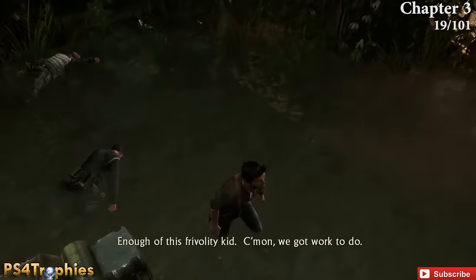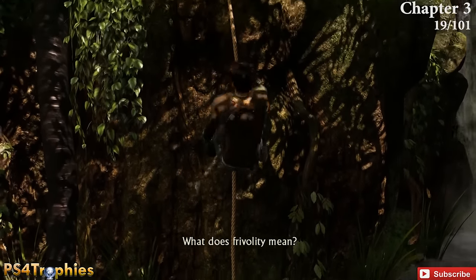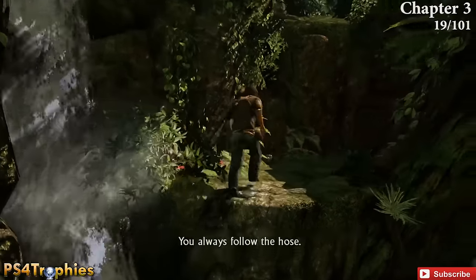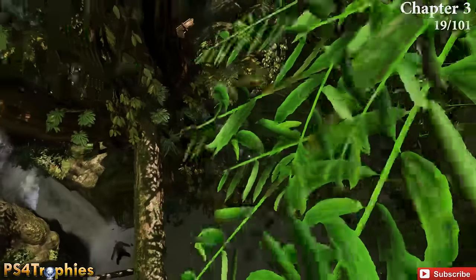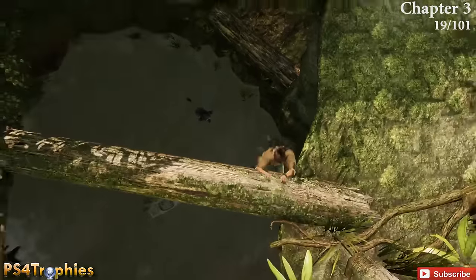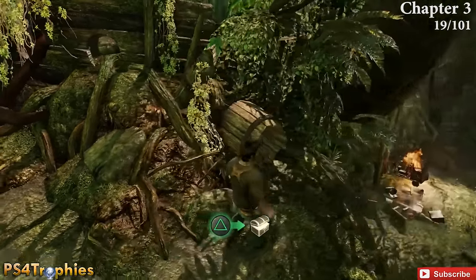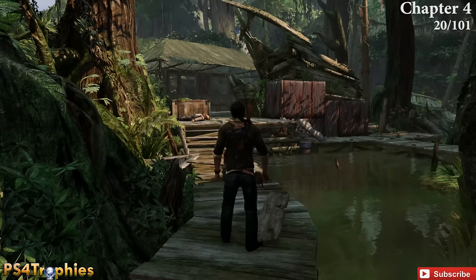A little bit later, after a kind of melee tutorial, Sully is going to drop down a rope and you're going to climb up it. Again you're supposed to go forward, but instead go off to the right. Do some platforming — go up the stone handhold, swing across those logs, climb over here, jump across, and right up here by this barrel is the treasure. That's it for chapter three.